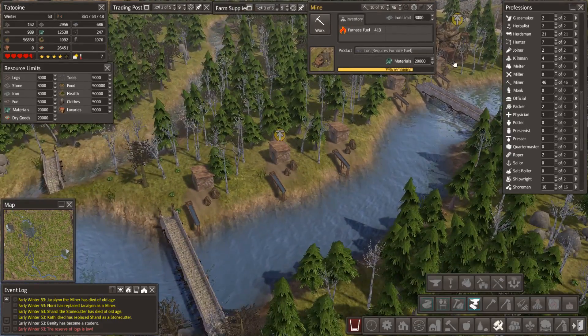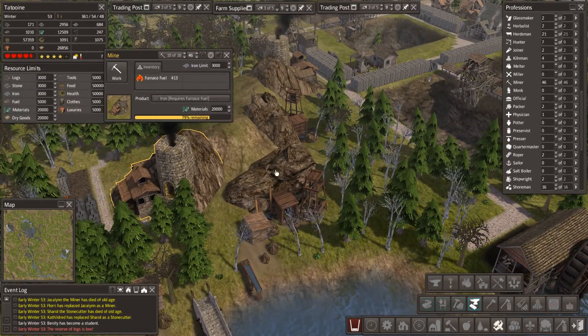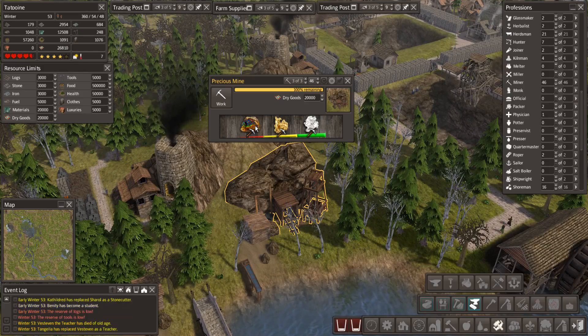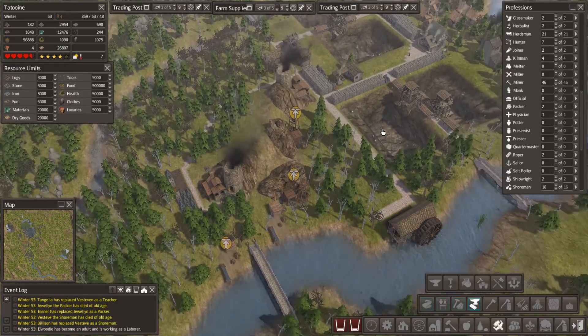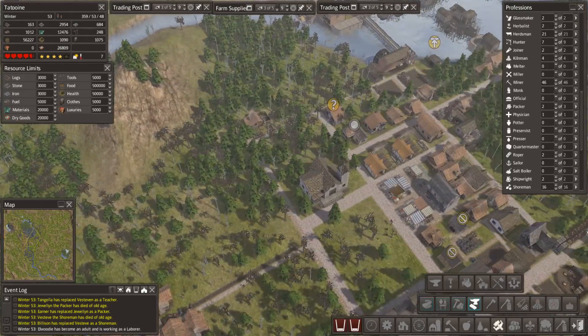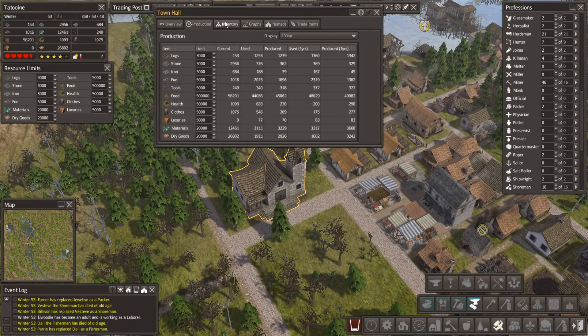So all of these placer mines are going to be working. These precious mines are going to be working. These precious mines — they've got three people working in them, but they're going to be producing all kinds of stuff. Which is pretty awesome.